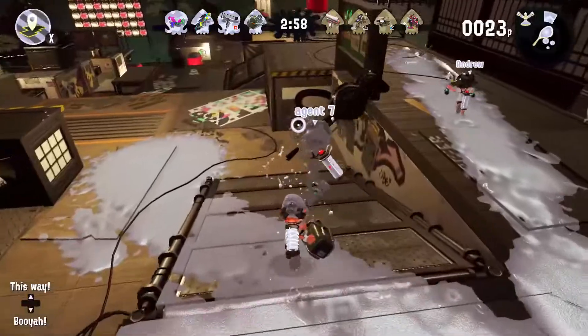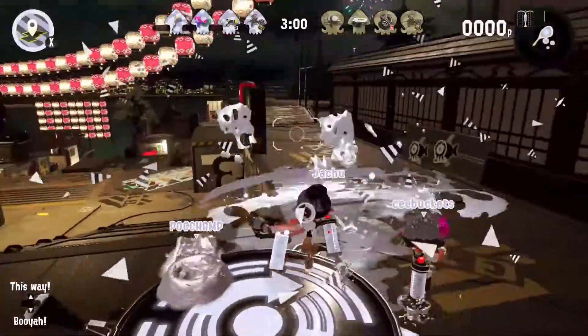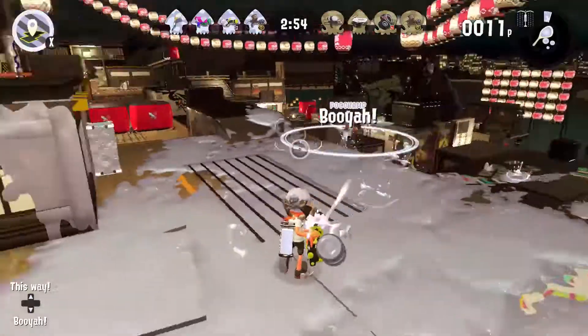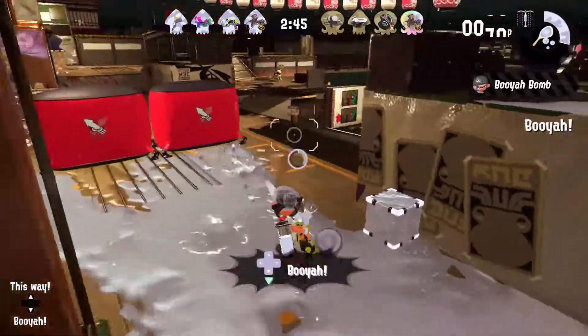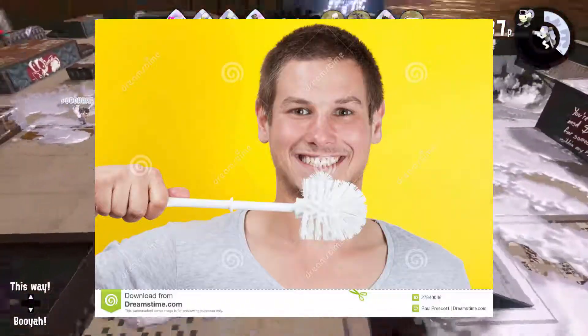I think it's time for a speed round. This weapon is just a bucket — that's all I have to say about it. This is the minigun, or you can call it the splatling if you're a suck-up. You charge it up and let it go, then all the ink you've been storing inside you comes out by completely splashing. Also, it's generally pretty annoying. This is an octobrush, and you use it to — well, I mean, you've guessed it at this point — brush your teeth.